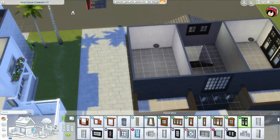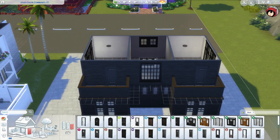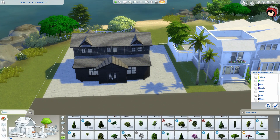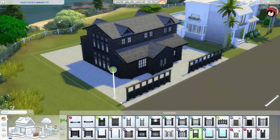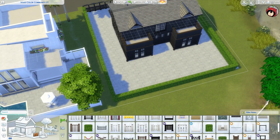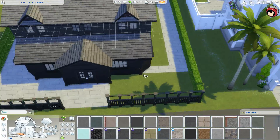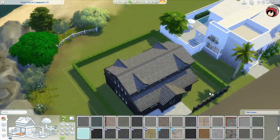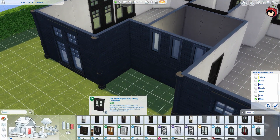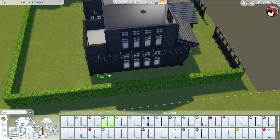The only color I added was green from plants, and maybe some accents on some toys, because this is a four person house. I really wanted to go all out with black — there's barely any color in it. We really really went in with the black, so the only colors you'll see are green from plants and some accents.